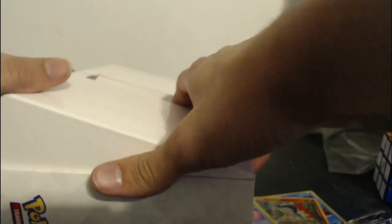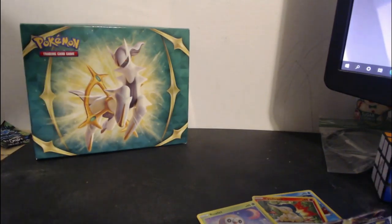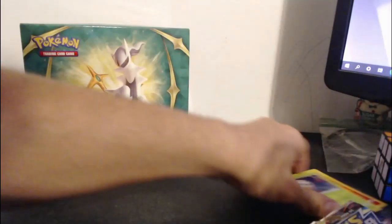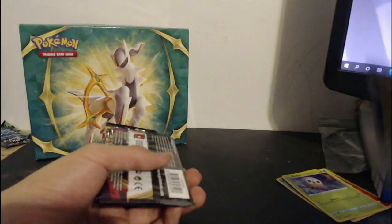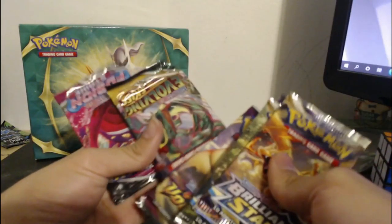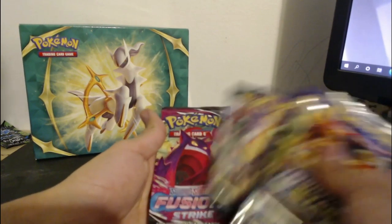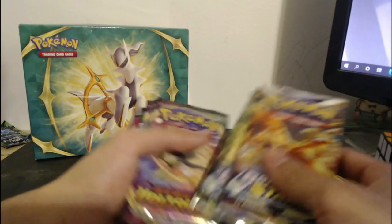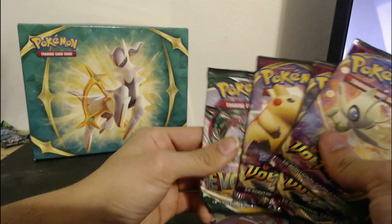It looks like I have a lot of Brilliant Star ones, but I probably don't. Let's close this back up. It's like a lunchbox — I like it. It's pretty cool, it has a handle so you can take it anywhere. So let's see what we got: Brilliant Stars packs, another one, Vivid Voltage, Evolving Skies, and Fusion Strike. They're decent.